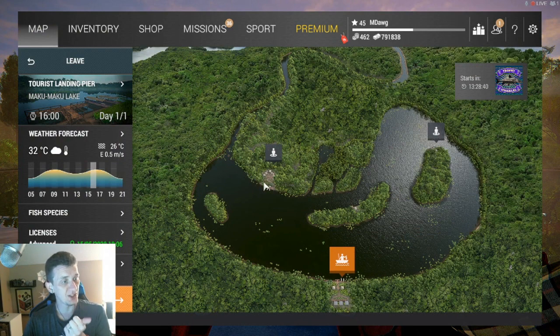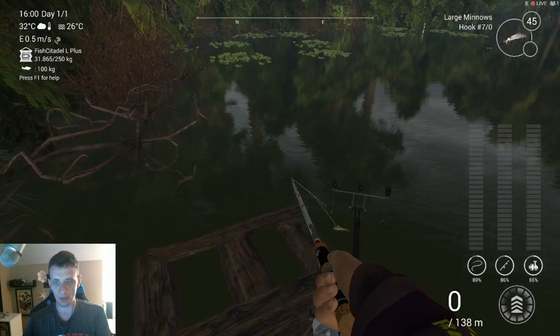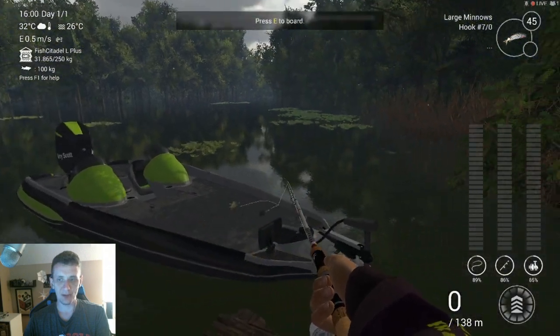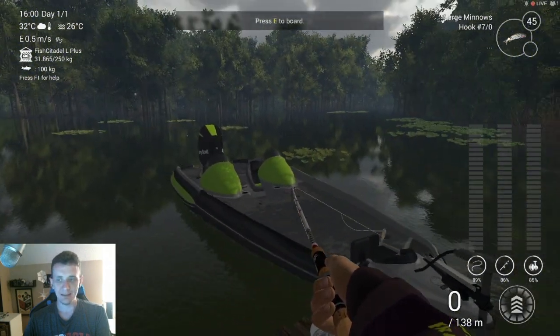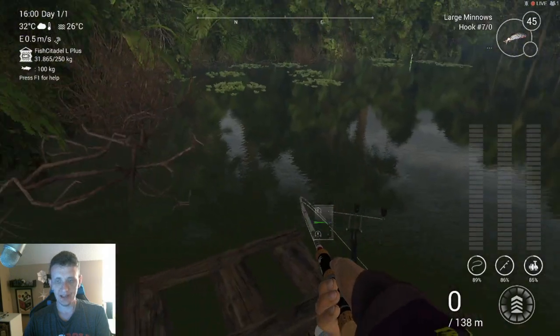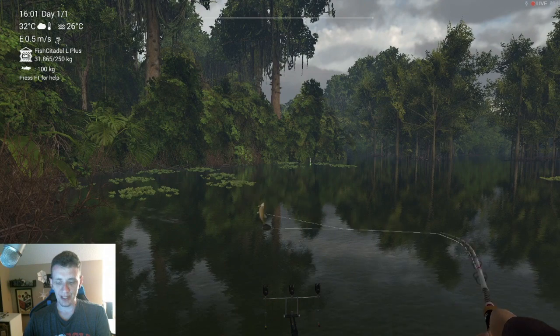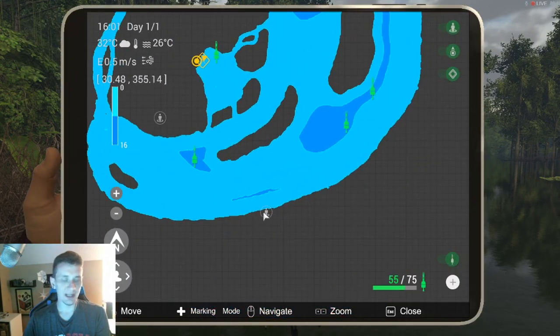I'm also able to catch some on spin fishing. Where you want to come in is spawn here at the boat and come straight down — it's in this little circle, in the back part of this area. There's a nice little wooden stand. Smaller boats are just better on this map for getting around. Pull out the map and you'll come in on the dock, rent a boat, and go down this little inlet.